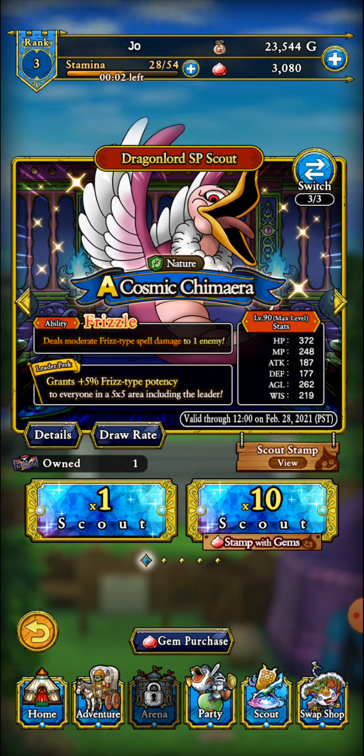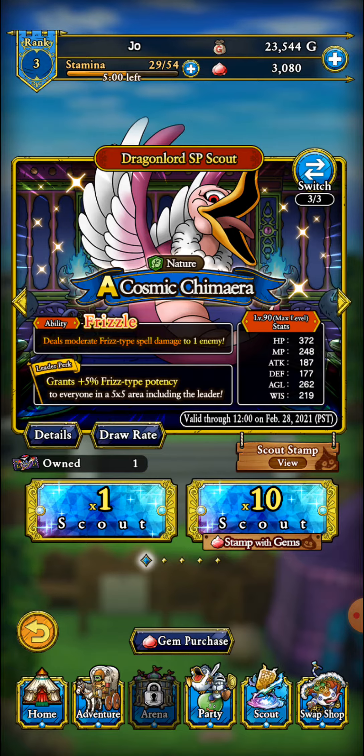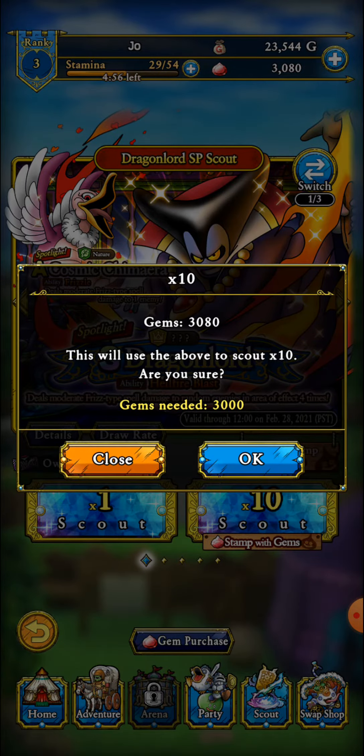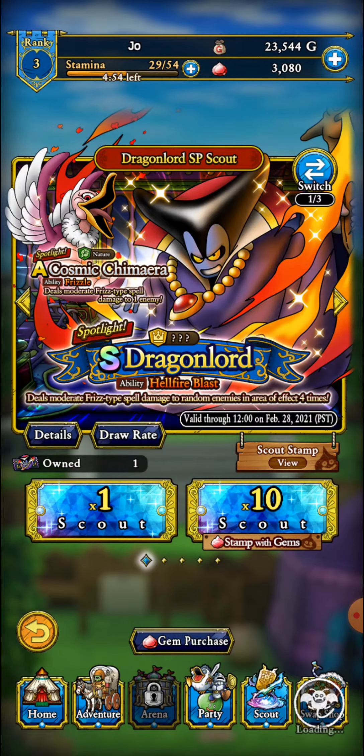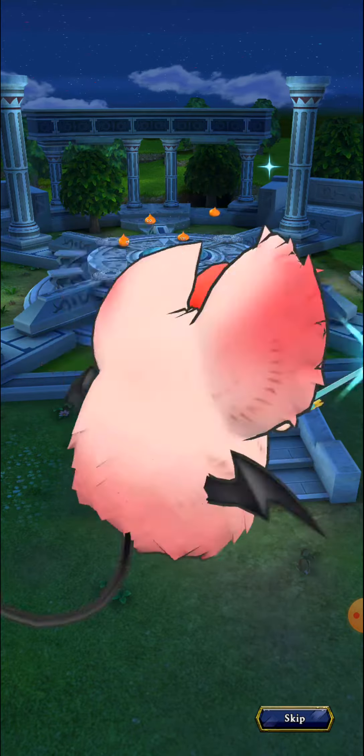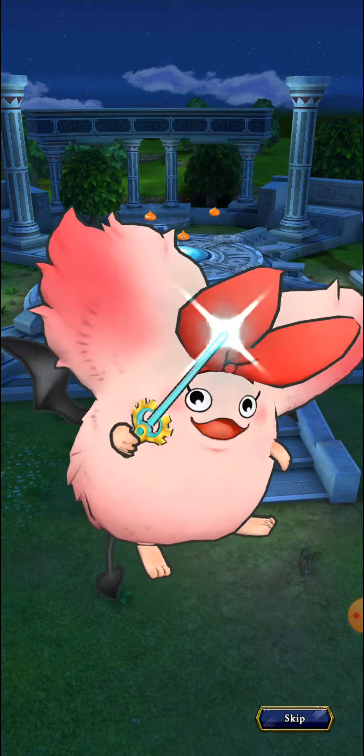Kelly's here. She's lucky, so she's going to hit the 10 scout. Let's see what we got here. We'll get another stamp. Let's tap this fluff bag.